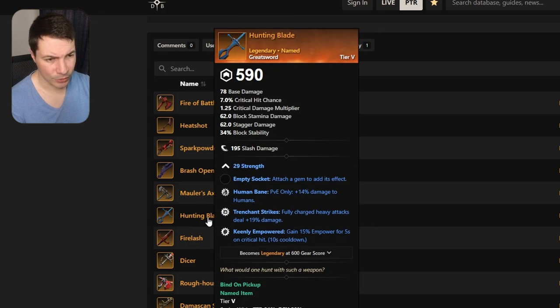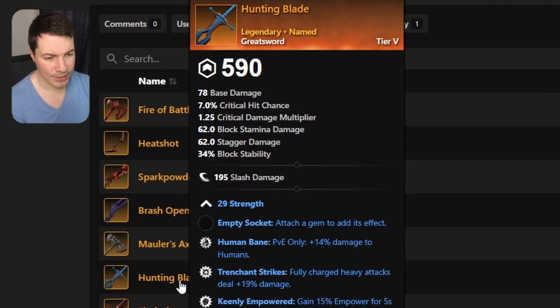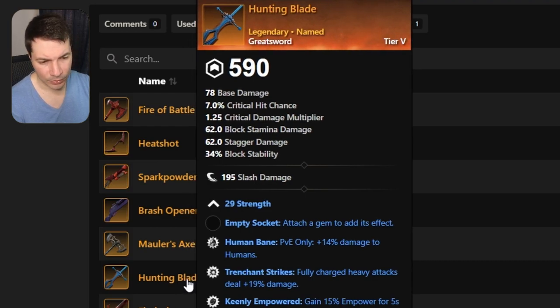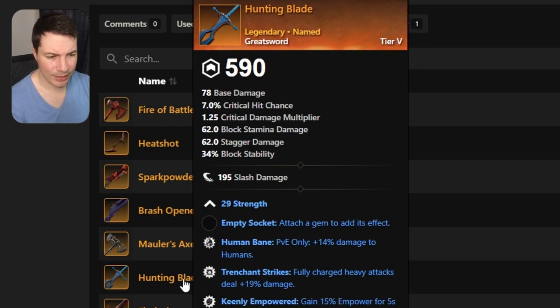Let's move on to a great sword. This one has human bane and drenching strikes — you're probably going to heavy attack a lot — but keenly empowered is on there, and you're probably already capped on empowered if you use the great sword on onslaught stance. So probably not the best, but nonetheless it has two good perks if you heavy attack a lot.